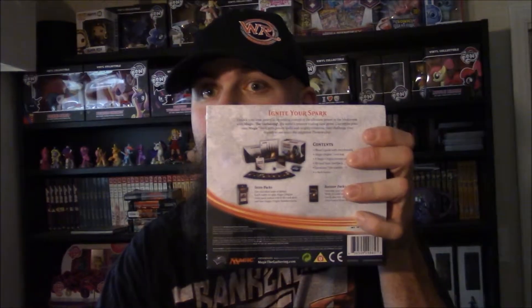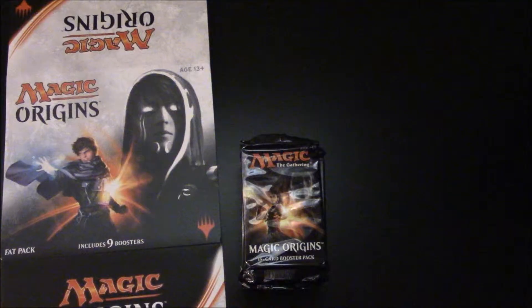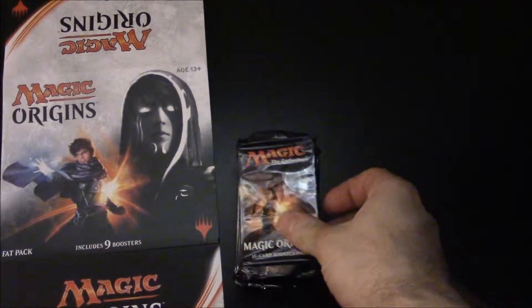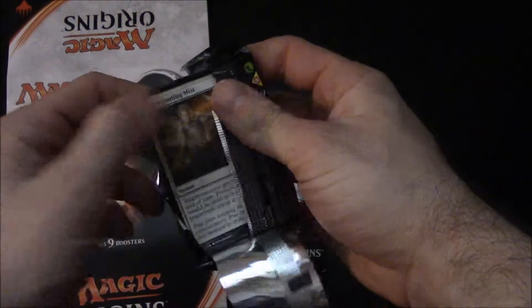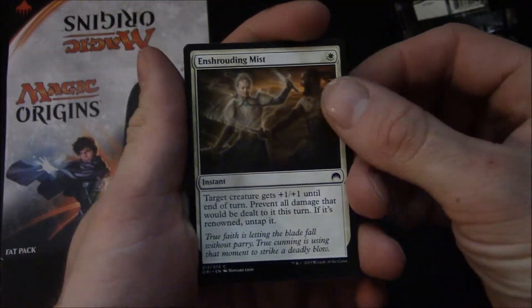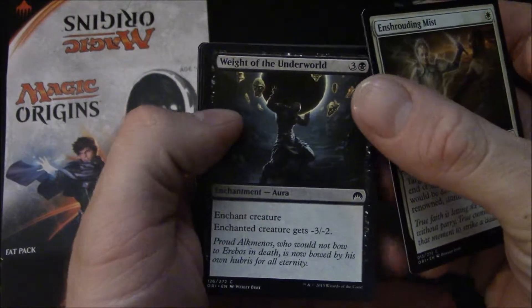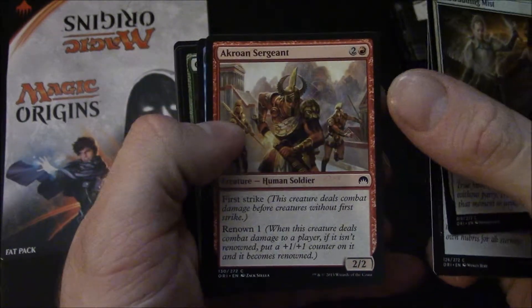Hi everyone, Kamizma here, and time for another Fat Pack Friday. We're gonna pop open another Origins box today. Let's begin. Now let's start with the first pack. Remember last week I pulled some really good stuff — including a Liliana.